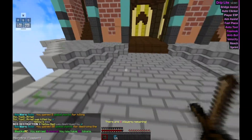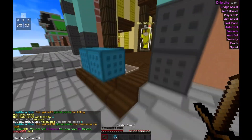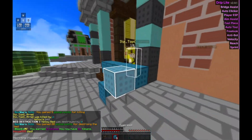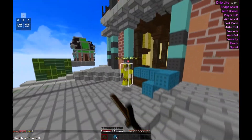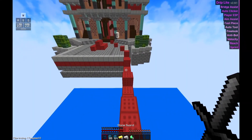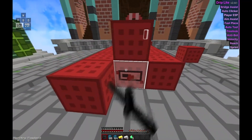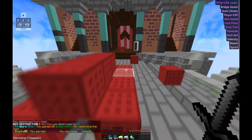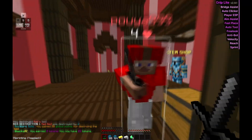Also, what I love the most about DripLight is that it injects into nearly all PvP clients — the main ones being Lunar, Badline, and SheetBreaker, which was added pretty recently.